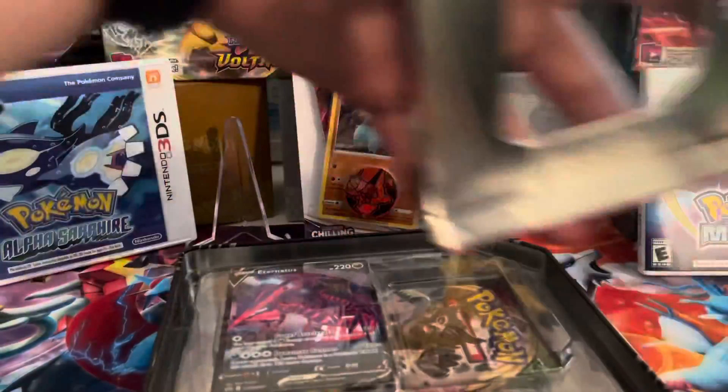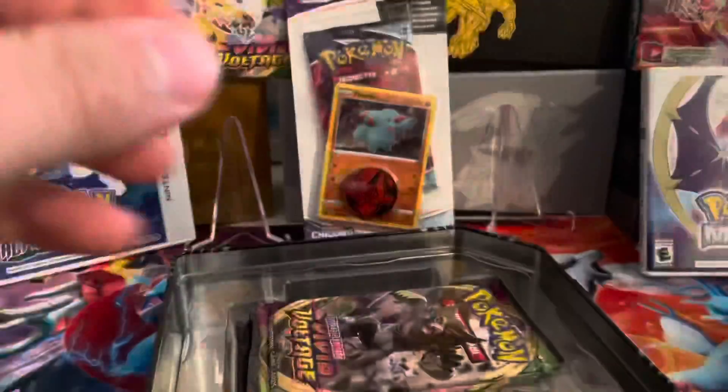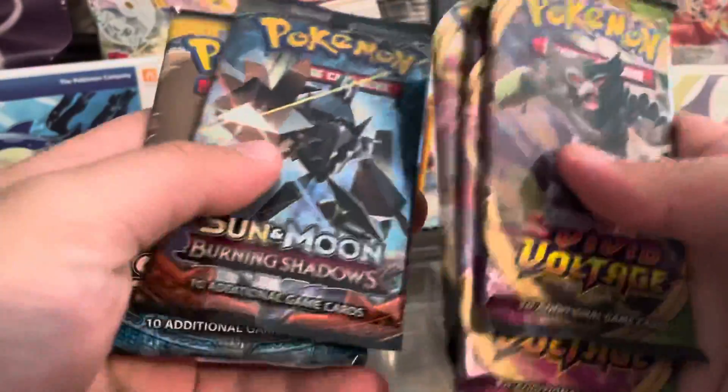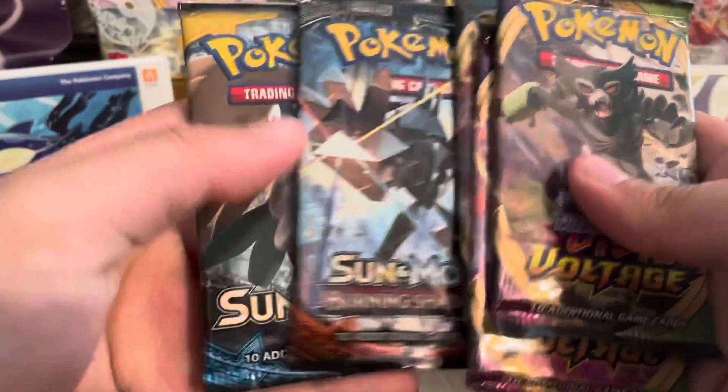We got this open. Let's take off the top. And of course we have the Eternatus V. We should have five packs here — two Vivid Voltage, which is a great set, Rebel Clash, and a Burning Shadows. Oh my, that's awesome.